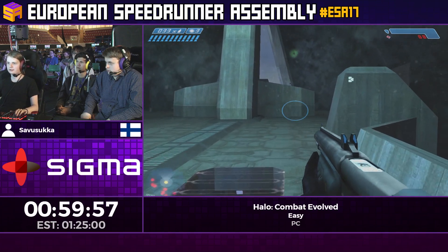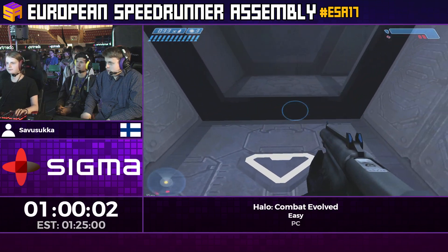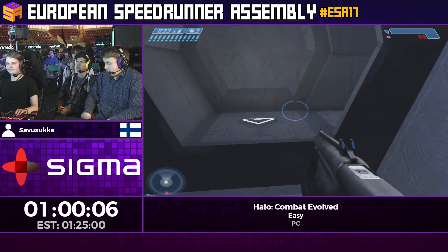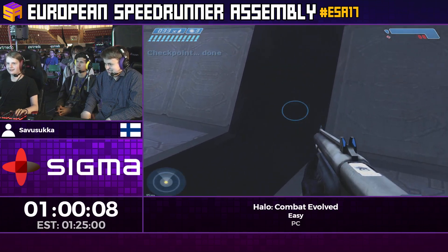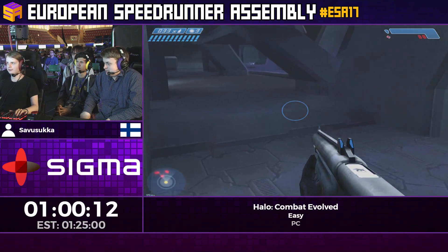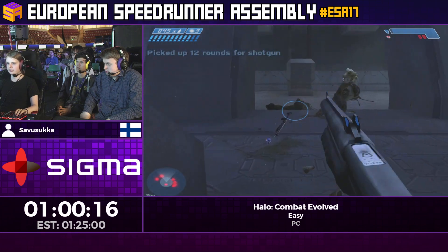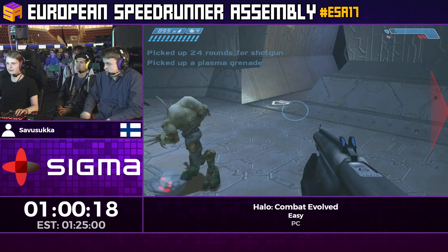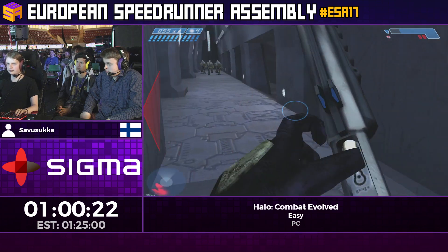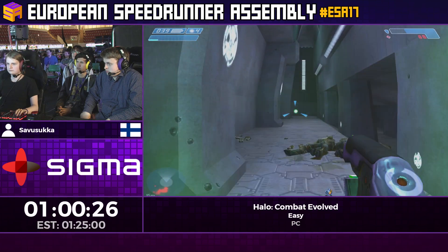Since I'm so low on health I'm mostly relying on shields at this point, so if I get overcharged by a Jackal it's really bad. The most dangerous enemy though? Banshee. Up in this next hallway there's a flood with a rocket launcher — hopefully I'll be able to kill him before he kills me. Going to try to bring him out here with a shotgun.